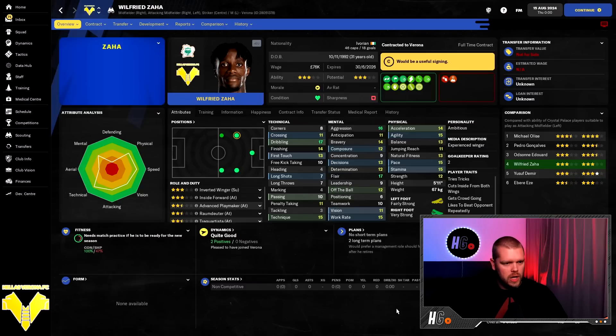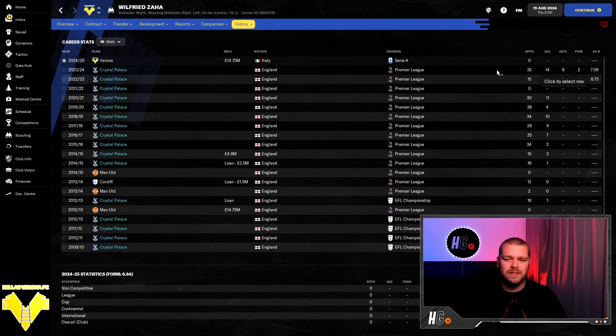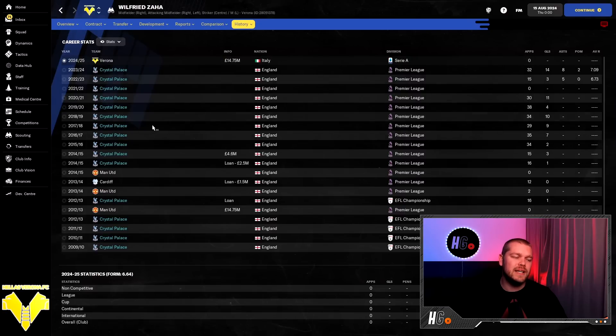Going into season three, the first big news is that Wilfried Zaha is no longer a Crystal Palace player. He played over 400 times for the club across his career but wasn't happy about not being the main man at Palace, so he didn't want to sign a new deal. He's 31 years of age in this simulation and we sold him to Verona for 14.75 million pounds — it still feels cheap but he only had a year left on his contract.